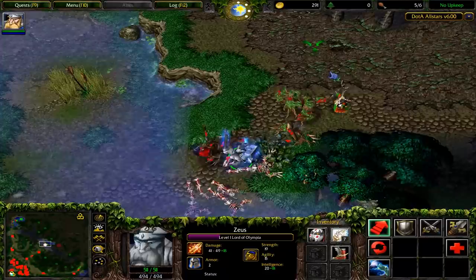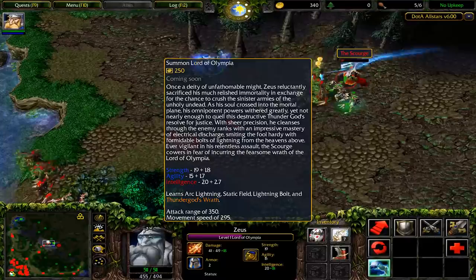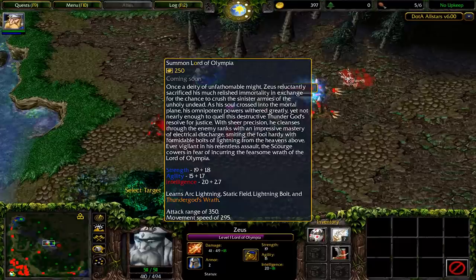To wrap things up, 6.49 upgraded the lore with a bunch of fancier words. Check it out: 'Once a deity of unfathomable might, Zeus reluctantly sacrificed his relished immortality in exchange to crush the sinister armies of the unholy undead. As his soul crossed into the mortal plane, his omnipotent powers withered greatly, yet not enough to quell this destructive thunder god's resolve for justice.' Whew. Relax with the adjectives — they're like the junk food of creative writing.